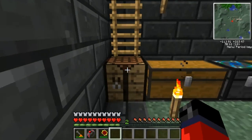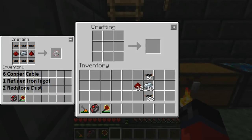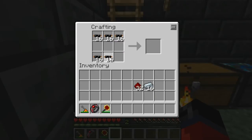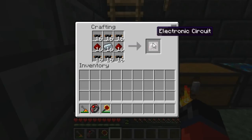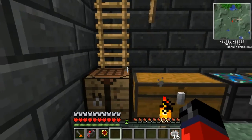All right, hopefully you took my advice and gathered those materials. Before we get rolling, you may want to pause the video at this point and take note of the items you're going to need over in the left-hand corner to make these electric circuits. Once you have them, simply place them on the crafting grid like so, and as you can see that gives us our 16 electronic circuits we're going to need for this video.